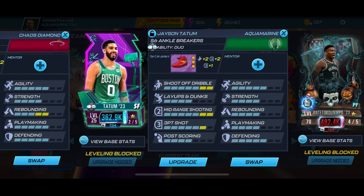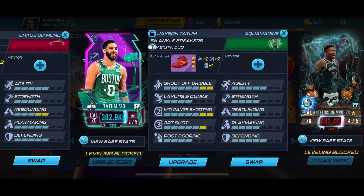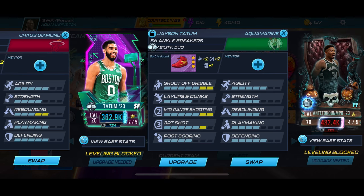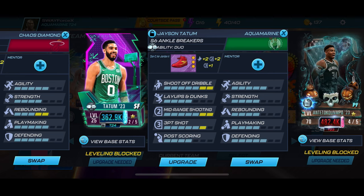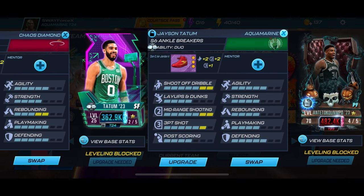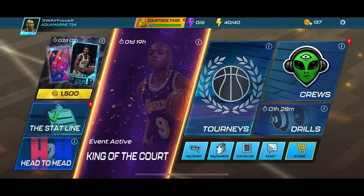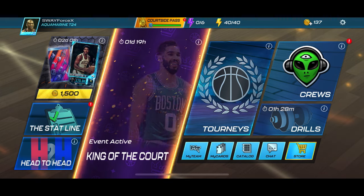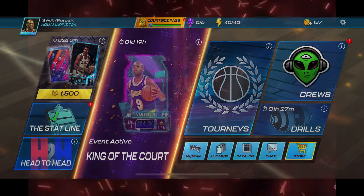I'm loving this card, not even gonna lie. I was not expecting this — I was ready to do just one gameplay and that was gonna be it. But this card is amazing, bro. He is a dub for real. So finish the King of the Court, man — if you're in the aquamarine tier, go ahead and get that Jason Tatum, he's a bucket. Now I gotta make a mentor for him. Also, I know I spoke on the tournament — y'all be on the lookout for that. We're gonna have more rules pushed out throughout the week. It's your boy SwayB Gaming and I'm out — peace.